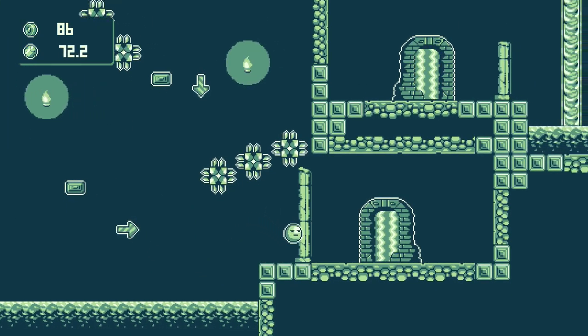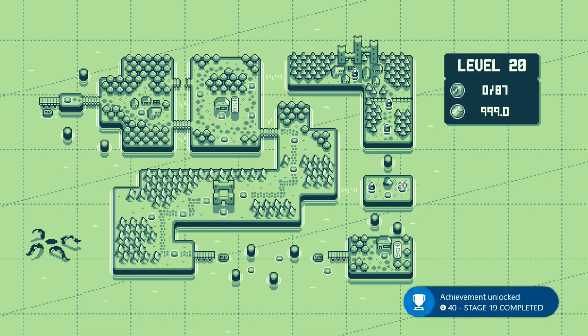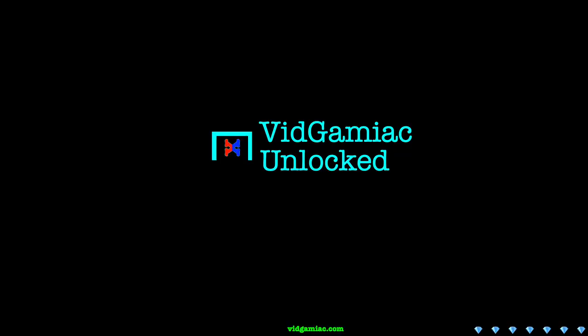We are going to do one big last dip jump to get the last coin and hit the finish line. There is the level — 86 coins, and the achievement: 40 gamerscore. And that's all there is to it.